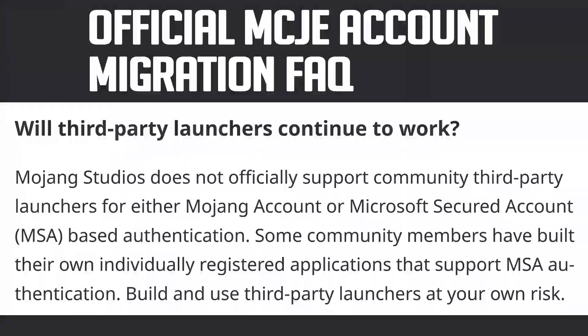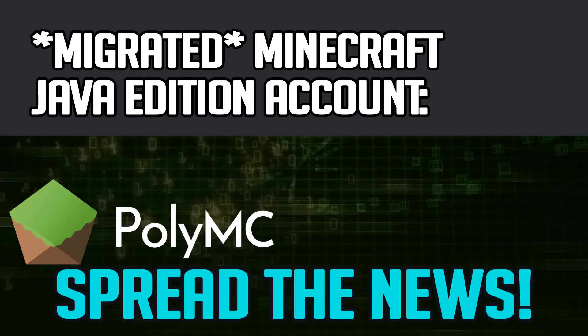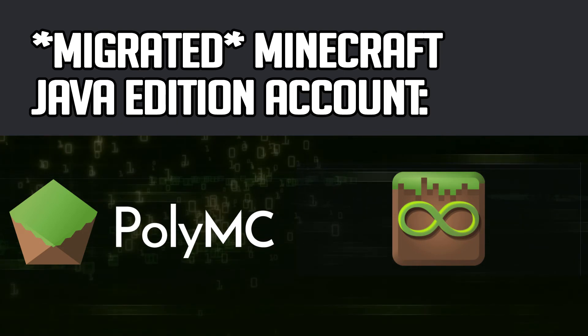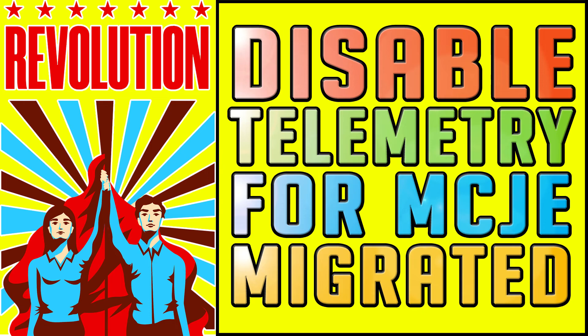Even in the Minecraft Java Edition migration FAQ, other launchers are mentioned, plus also that you are allowed to code or modify launchers. Which external launcher would I point you towards if you've got a migrated Minecraft Java Edition account — hence a Microsoft Xbox account? PolyMC or MultiMC. On an important side note, both launchers do not send Minecraft Java Edition telemetry to Microsoft, which might be interesting for those of you who don't want to use Optify, an option which I told you about in another video.